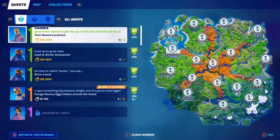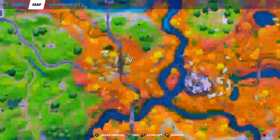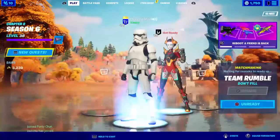Artifacts are at Bony Burbs — there's one under the stairs to the clock tower, there's one in the gas station at a corner, and then there's another one at a stable at the far back in the corner there.